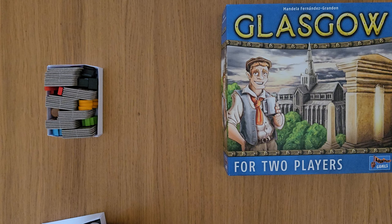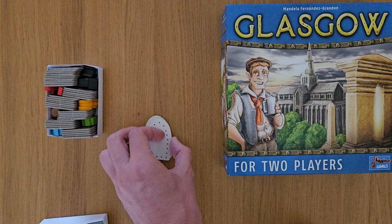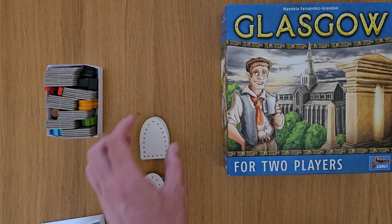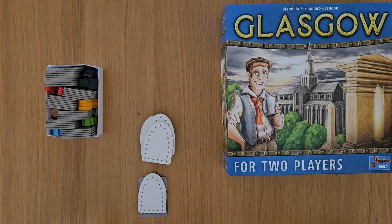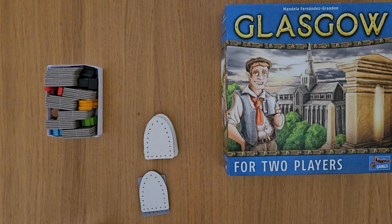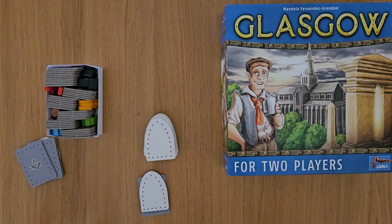This is not the insert that comes with the game — this is something that the person who lent me this game created. So in Glasgow, which takes about 40 minutes to play and is just for two players — though I personally think you could potentially play it with more — it is set in Glasgow because there's a grid system. The grid of buildings is created in a 5x4 grid. The aim of the game is to get the most points using number of goods, and you can use those goods to complete objectives in your ever-evolving city grid with buildings and sometimes factories.